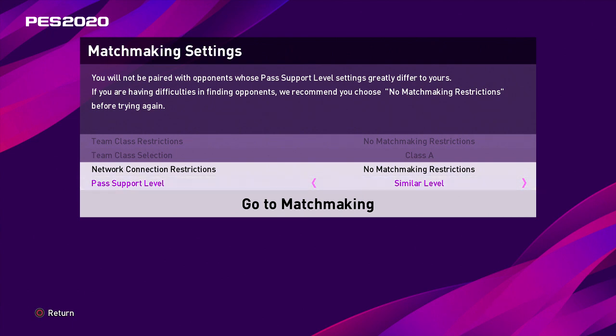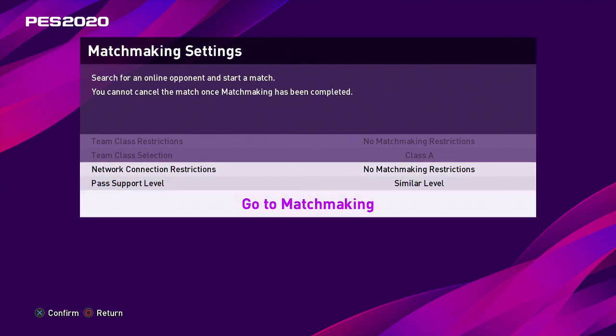What you want to do is put your pass support on a similar level, no matchmaking restrictions, and no network connection restriction — just in case your mate's got a bit of a ropey connection. Your friend should also be on a similar level as well. So at this stage on my console I am also set up to play manual, and Suns is also set up to play manual. For some people playing manual isn't ideal, but if you want to become a better PES player I do highly recommend it.